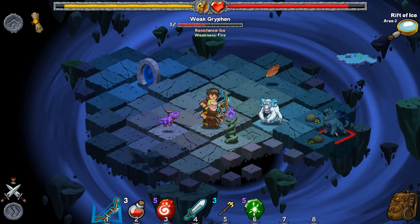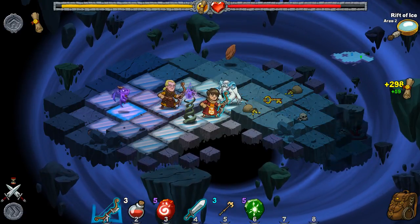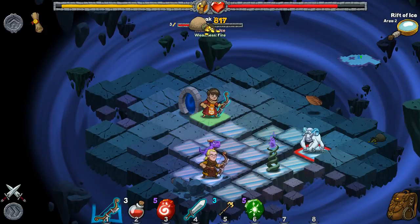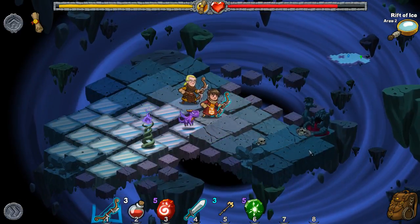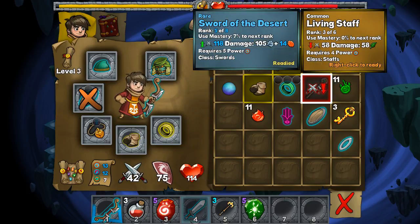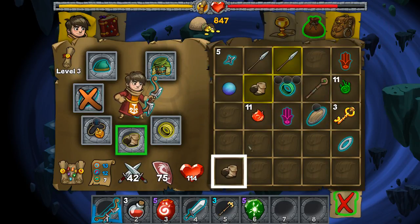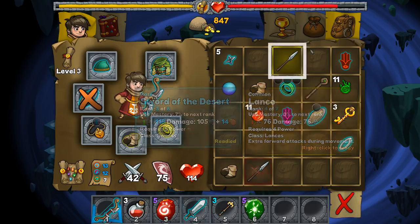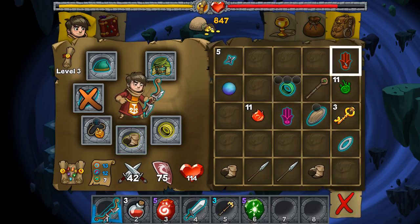I'm going to get this griffin first, because those ice fields they generate are very troublesome — annoying, a nuisance, all of the above. The damage it does is all nature, so if you can find the right target, that'd be pretty effective. I think I meant to equip that before — yeah, I definitely meant to equip that before. Something with six damage isn't too bad.